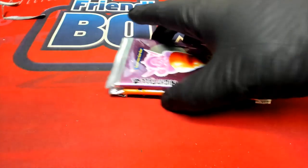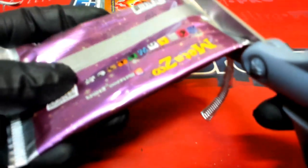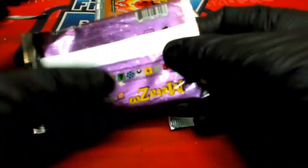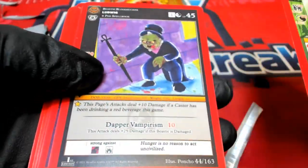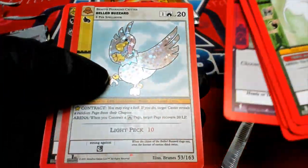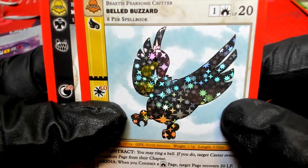These are Dave S's packs and we are going to pull something big — we're looking for the full holo types coming out of here. Full holo, come on, big hit. All right, we got a buzzard, the belled buzzard, and that is a reverse holo.